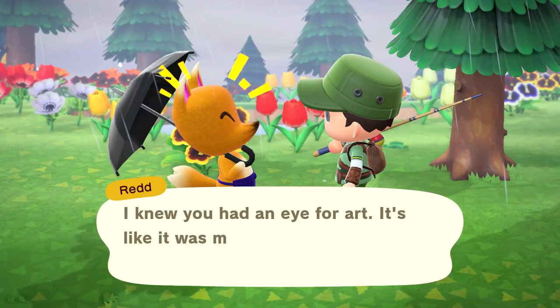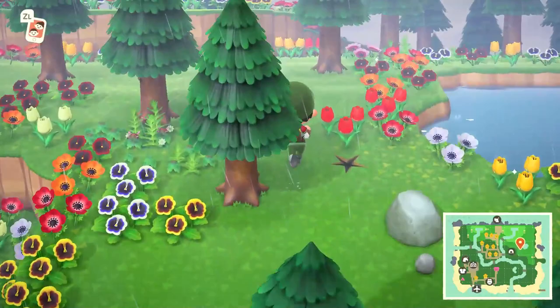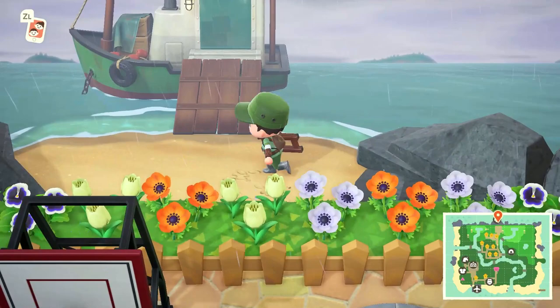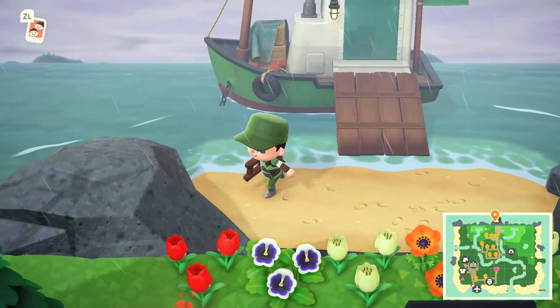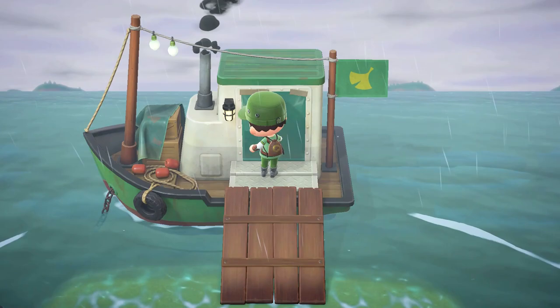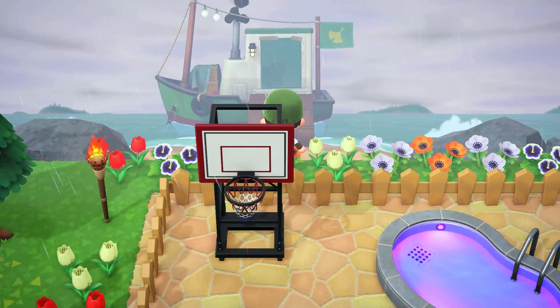One thing to keep in mind moving forward: Redd is going to be docked at the northern side of your island. Most islands have a small tiny beach there. You're going to want to build a ramp there — you'll need a ladder to get down for now. His boat is right there and you can actually go into it, though it looks a bit sketchy.